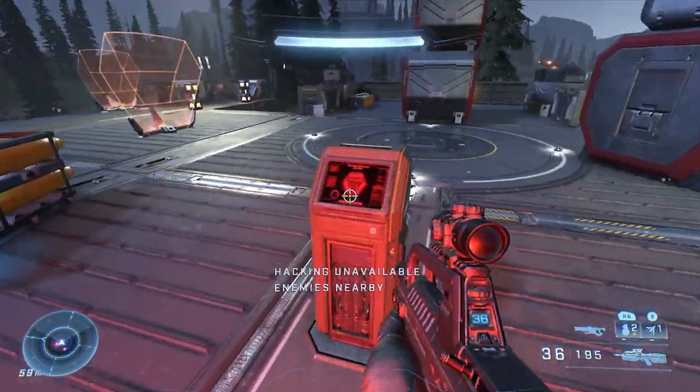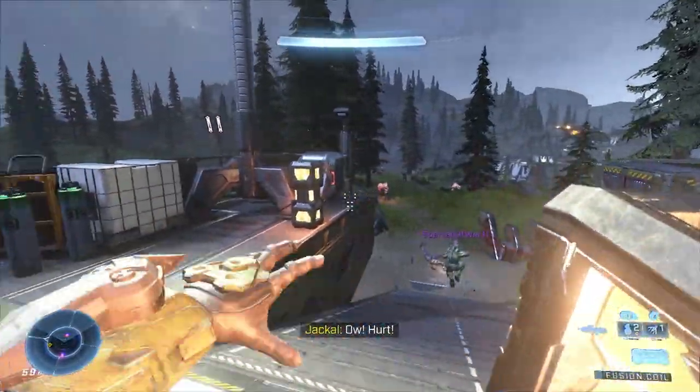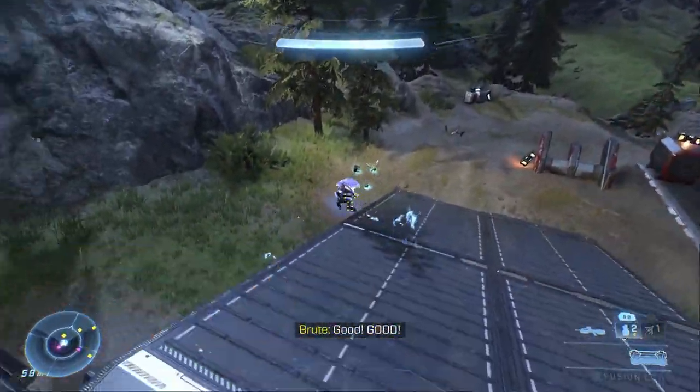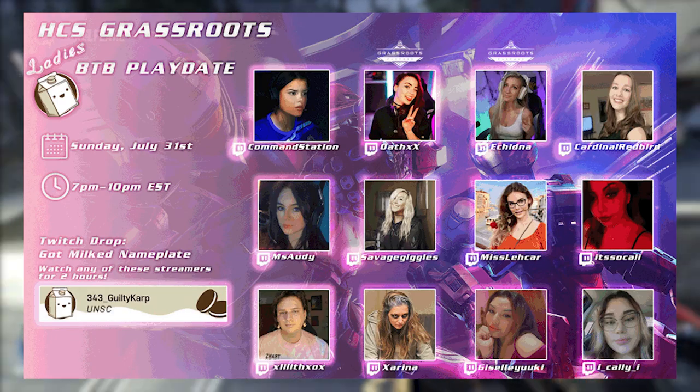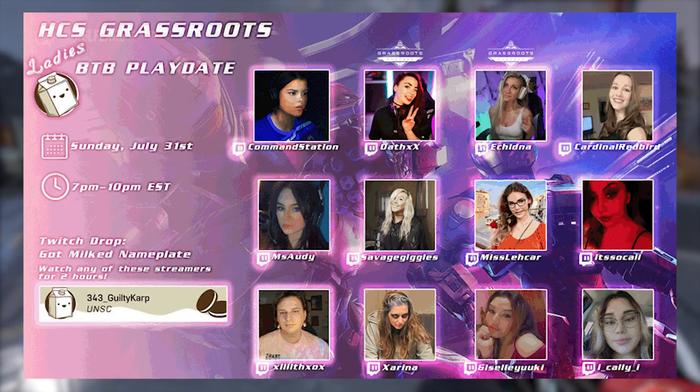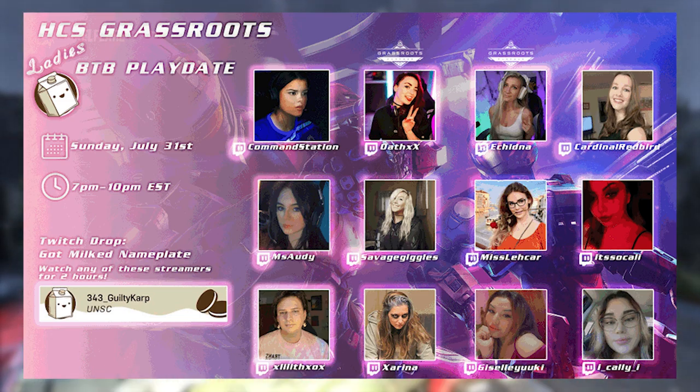Now let's move on to the next emblem. This one also comes with a nameplate — so it's the nameplate and the emblem. This is the "Got Milked" one, which is actually pretty cool. They use this one a lot for various community event things they run, so it's kind of easy to get and it keeps coming back around.